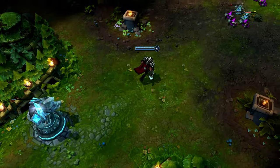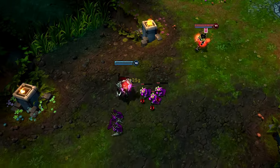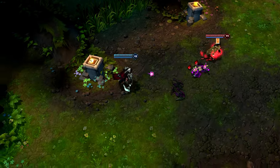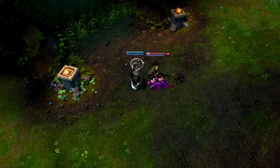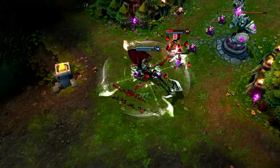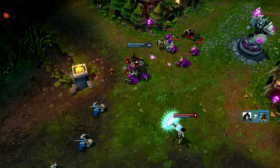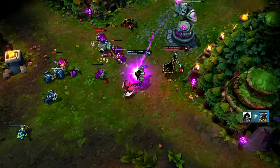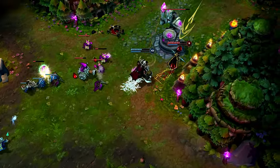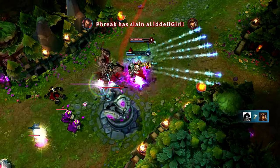Darius excels at isolating and taking down squishy targets alone. As soon as I can, I pull Twisted Fate with Apprehend, land Decimate, and hit Crippling Strike as soon as possible. After one more Decimate, I take him out with Noxian Guillotine. It's important to realize that every block of health on a champion's health bar represents 100 health, letting you estimate if a champion is low enough to execute without clicking on them to read their current health.